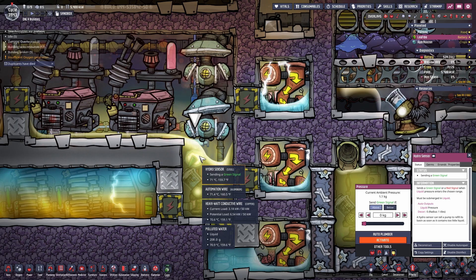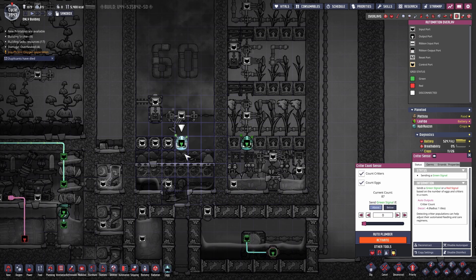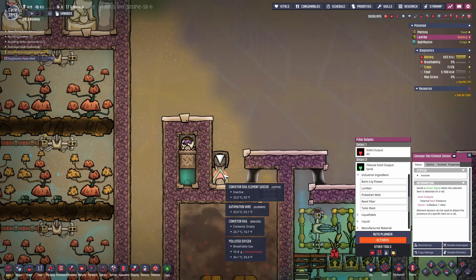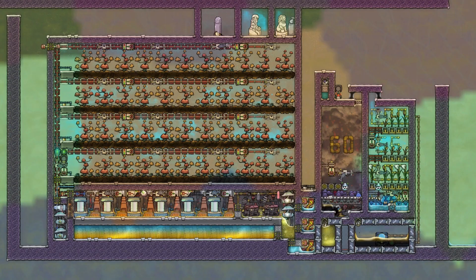So it is basically always on at the moment. The liquid pump is controlled by a hydro sensor set to above zero — that's pretty much all the automation we have. I do have two critter sensors here just so I know how many critters are in there: 87 at the moment on the left, and 87 to the right because this room is connected and counts everything in the same room. The automation here is just a cable connecting the conveyor rail sensor to the conveyor rail chute, which drops the sand detected by the sensor.